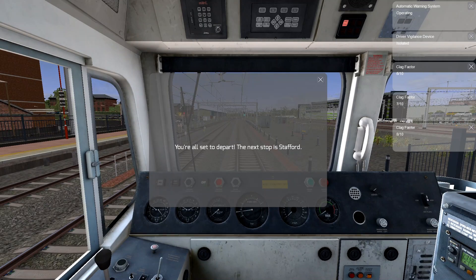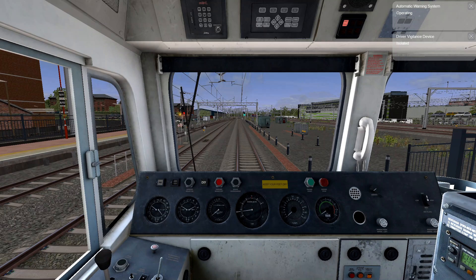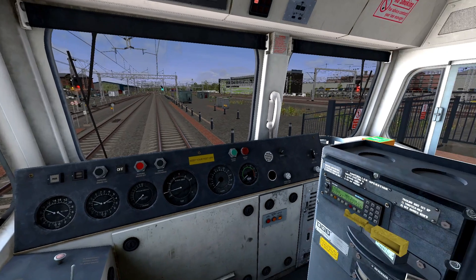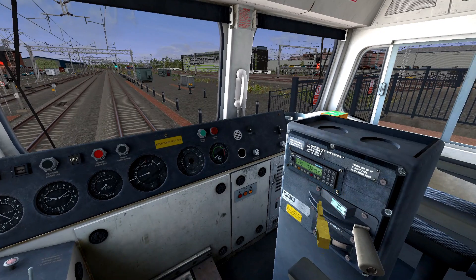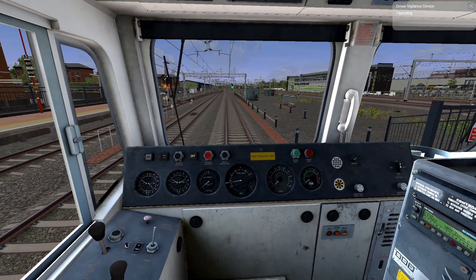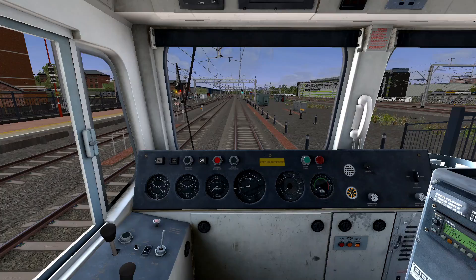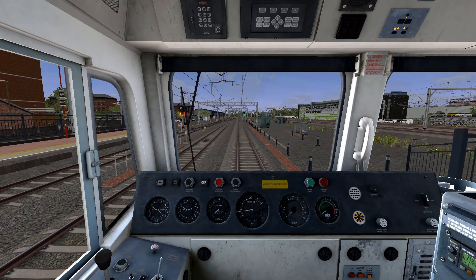You're all set to depart. Next stop is Stafford. You just need to set up the train again — reset the master key, reset the AWS, put on the headlights, turn off the driver's vision device. So we're in the T66 again. Reset the camera a bit, move the brake forward, power to notch 3.